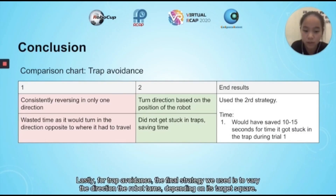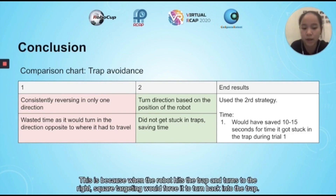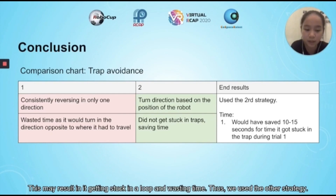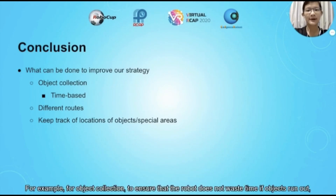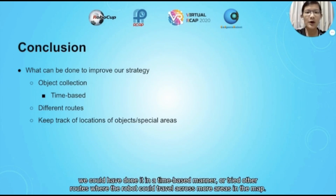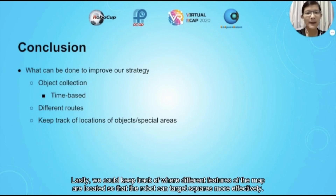Lastly, for trap avoidance, the final strategy we use is to vary the direction that the robot turns depending on its target square. We decided this over our original strategy in which the robot only turns in one direction, because when the robot hits the trap and turns right, square targeting would force it back into the trap, resulting in it getting stuck in a loop and wasting time. Our strategy is not perfect, and improvements we could attempt include time-based object collection in case objects run out, trying other routes across more areas of the map, and keeping track of where different features of the map are located so the robot can target squares more effectively.